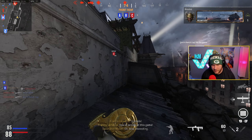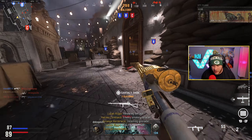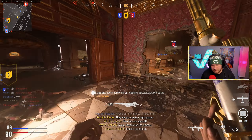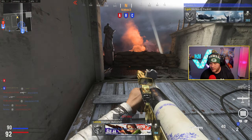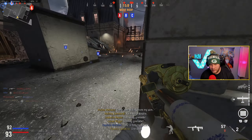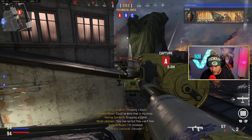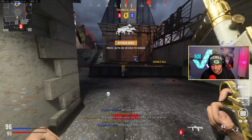I thought this guy was going to come after me — he jumped over the edge, apparently. Not complaining about that. We only have 29 kills right now which is really low for me — I want to get something going here. I'll be careful here because this is where they try to spawn enemies behind you.